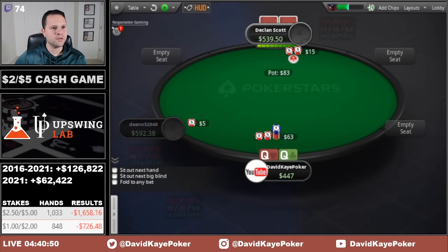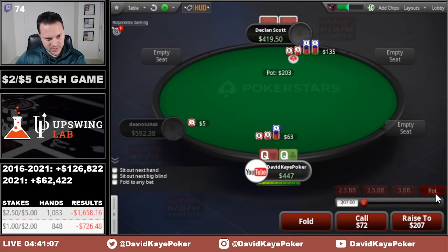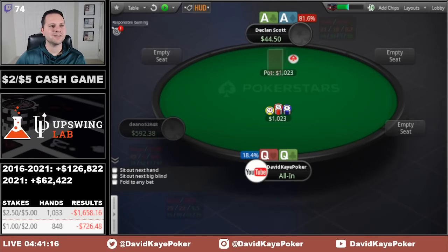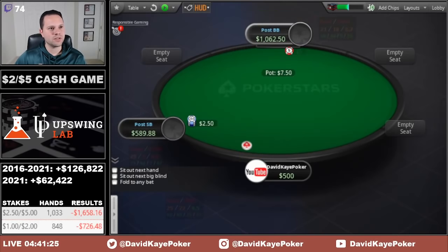Button opens, we 3-bet the queens and see a 4-bet. Just purely jamming this in — 100 big ones effective. Snap called. He has aces. Oh my gosh. Nightmare session getting even worse. Three-handed, running queens into aces preflop. Lose another buy-in.